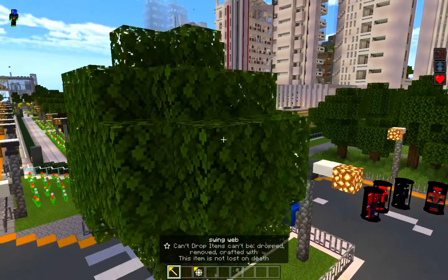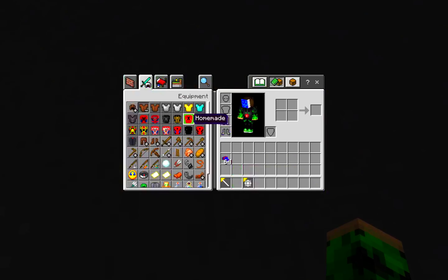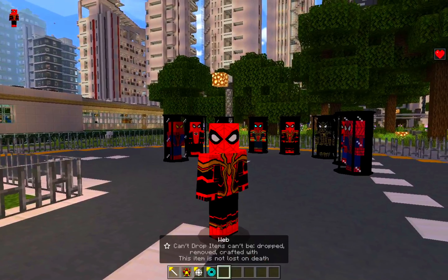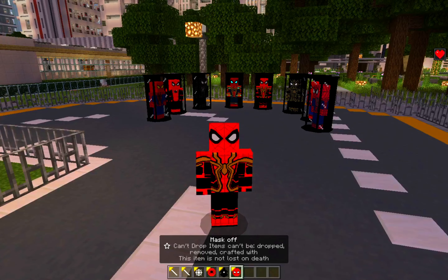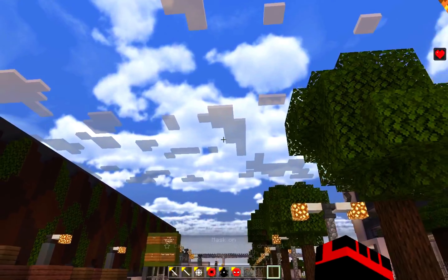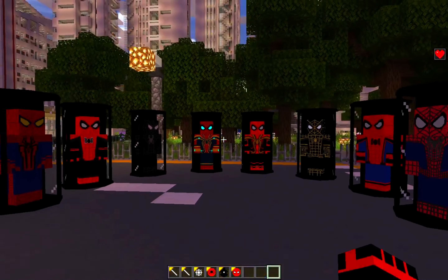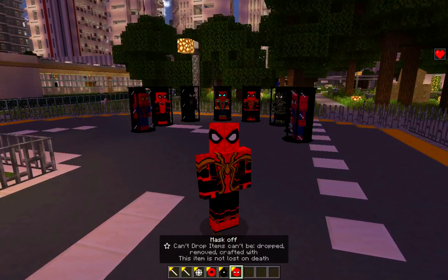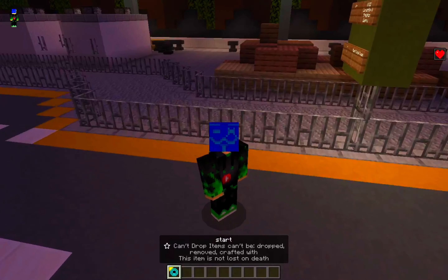Let's try the integrated suit. Hold the item and right-click to put it on — we get the suit start-up animation. Hold the item for 'mask off' and right-click for 'mask on.' At night the bluish texture on this suit actually glows, which is really great. We also have another web shooter, and when you take it off the item automatically disappears.